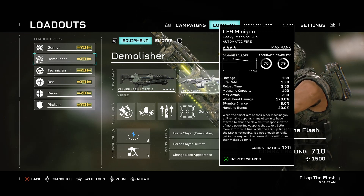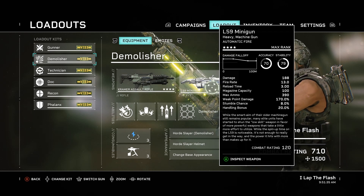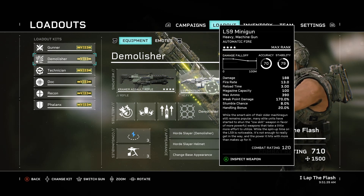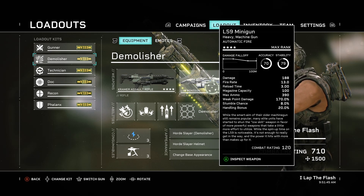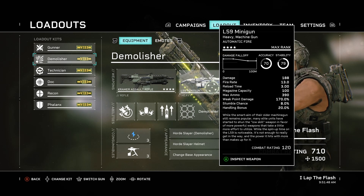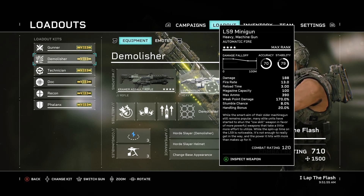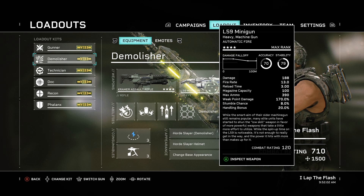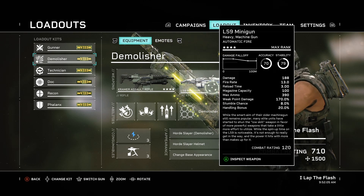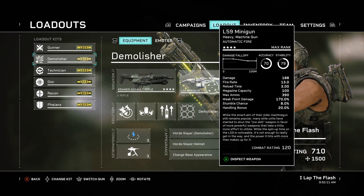I did some base damage testing on runners. You will do 119 damage non-weak spot with the smart gun, and 144 damage on the weak spot with a weak spot build. The minigun, on the other hand, will do 199 base damage, 299 weak spot damage, and 339 with the weak spot build. That means the minigun does 1.8 times the non-weak point damage over the smart gun, 2.1 times the damage on weak spot shots, and 2.3 times the damage on weak spot shots with the weak spot build.